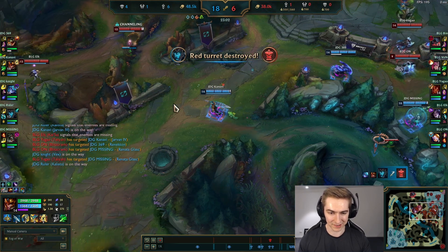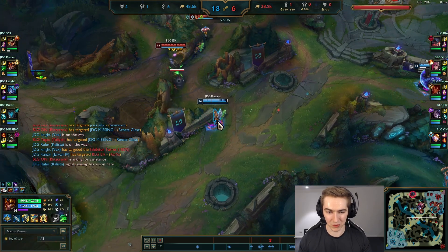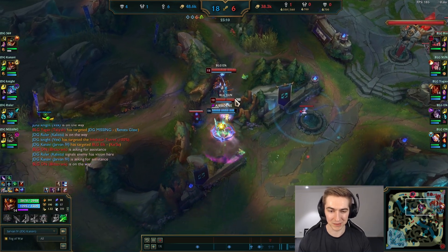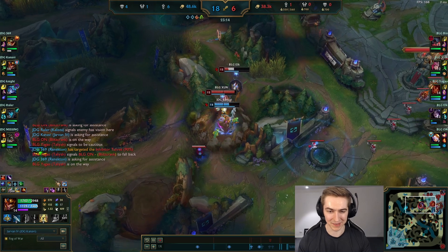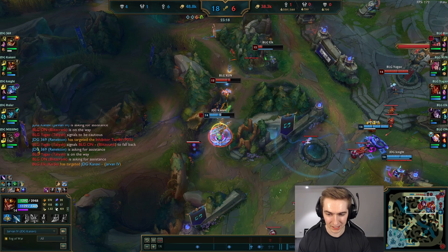Kanavi is the one catching mid, but he notices the enemy team on a ward and he's really just pushing the limits of Jarvan — he's 1v2-ing them. When I saw him EQ in here the first time, I didn't think it was possible, but this guy is just good. The main point is he goes mid, he punishes their mispositioning, and he's going mid for the wave.